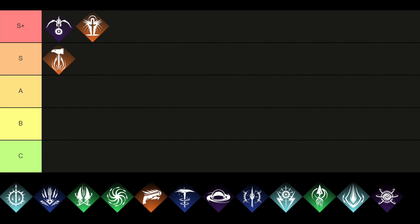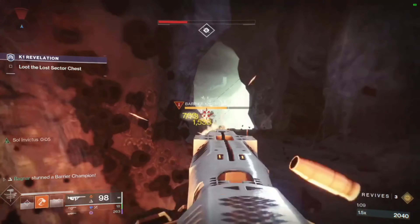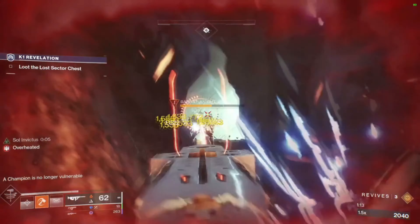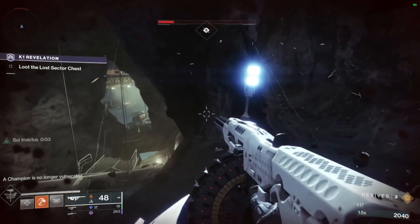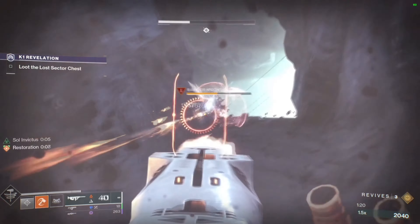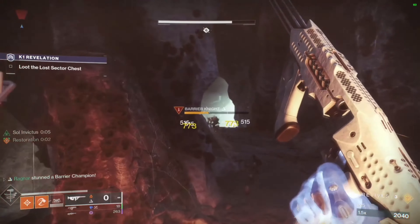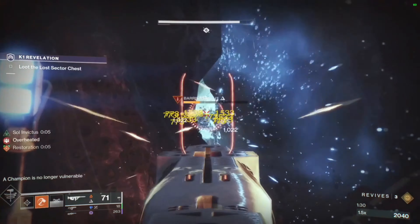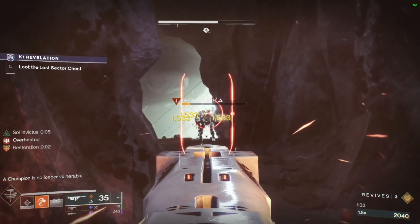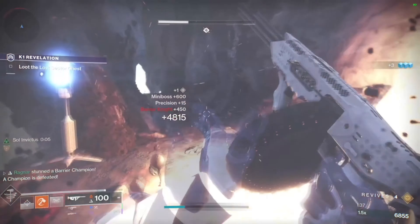For the next one we have the Sunbreaker, and it gets to be right in the S tier. This one will give you a Hammer of Sol ability that is powerful for both PvE and PvP, because you will be able to summon a throwable Hammer that shatters into molten shards on impact and does massive amounts of damage. Then you get the second super ability called the Burning Maul, which summons a flaming maul and crushes enemies with great force. Players can either spin the maul around them or slam it into the ground. Overall, the Sunbreaker is a perfect choice for players that enjoy both PvP and PvE with the same character.